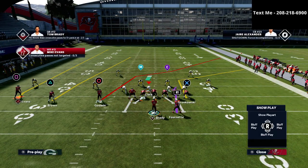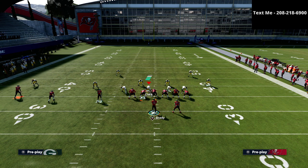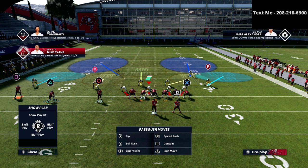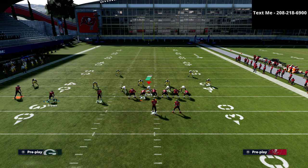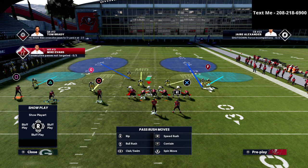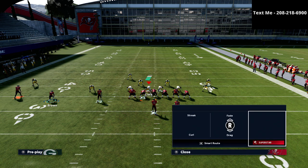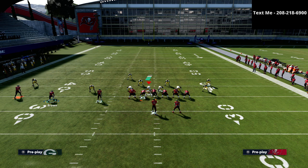With verticals, I want you to look at this route here to the triangle receiver and to the circle receiver — you're going to see that we can't really do anything. To the square receiver, we can smart route him but can't do much else. So if we're running with our trips set to the wide side of the field and they set up a setup like this, and I try to do this motion over trick that we've been doing all season long...